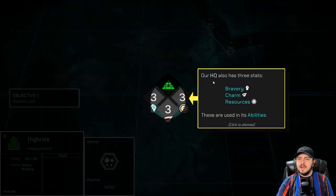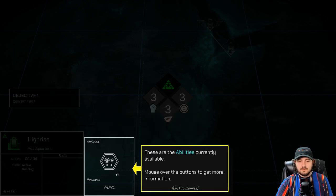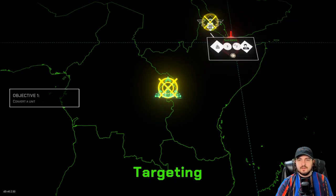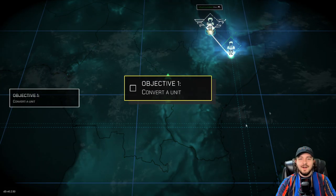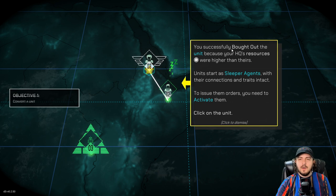These are the abilities currently available. Buyout — converts connected enemy unit to our cause by comparing resources. So we could probably buyout this; this would be a full success because their money is actually low. So we can go ahead and use buyout on Zubri Osasis, the governor. Buyout! Okay cool — I guess we converted that unit, technically. So now we own that unit. You successfully bought out the unit because your HQ's resources were higher than theirs.